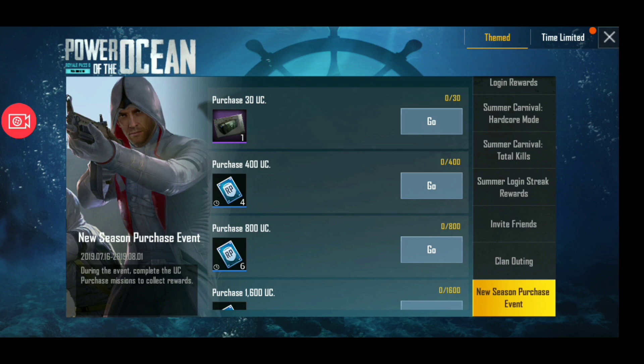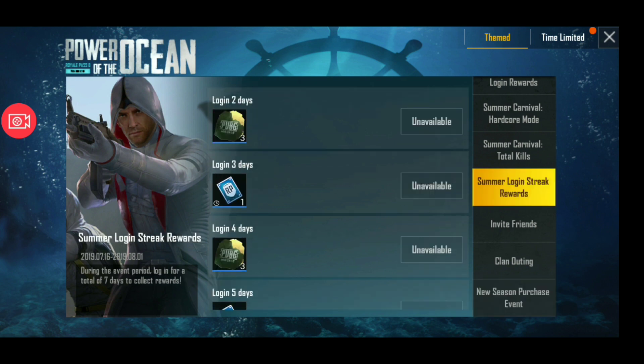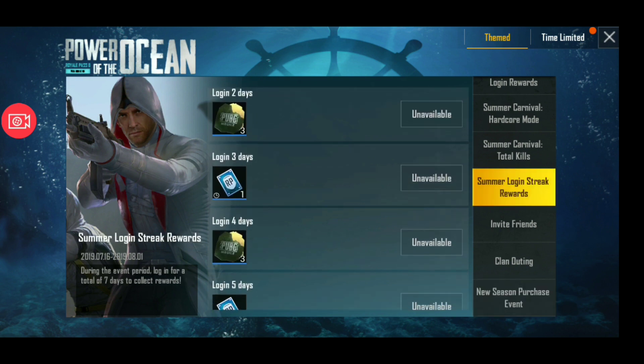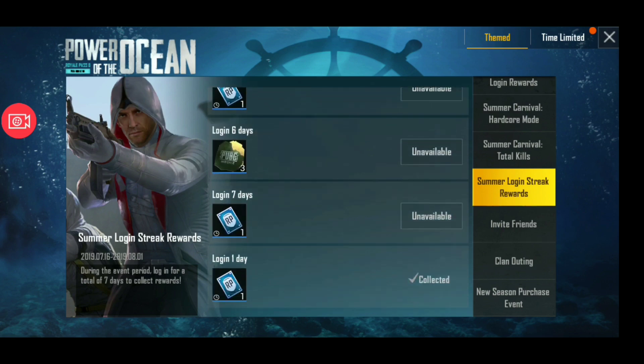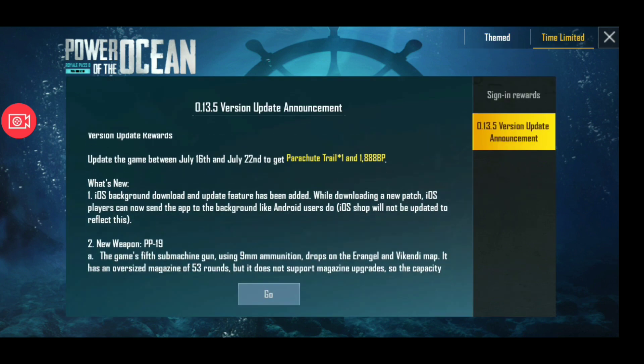If you want to buy Royal Pass and you spend UC, you will get a lot of RP Mission Cards. Anyway, in this event you will get premium scrap and RP Mission Cards. There are also a lot of free login events, and in the time-limited section you can see the latest update.